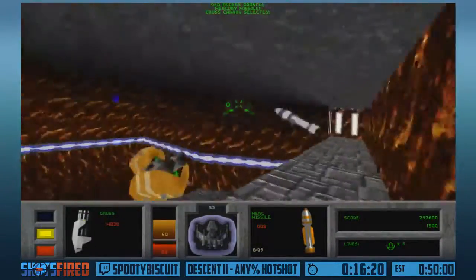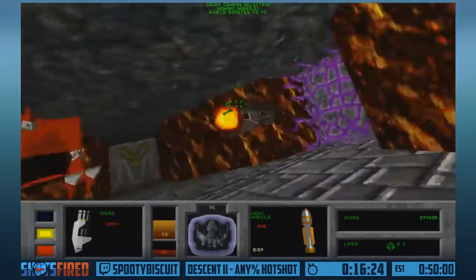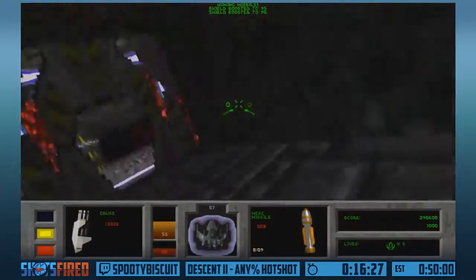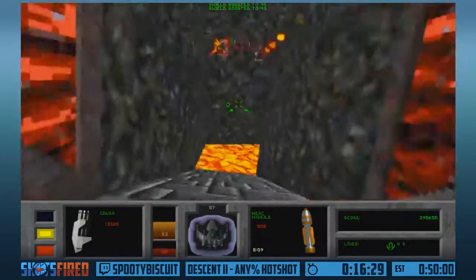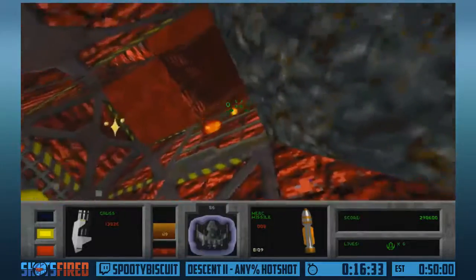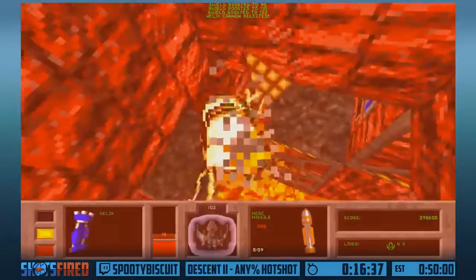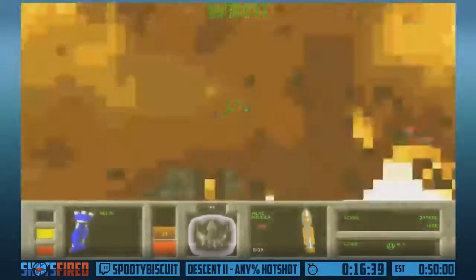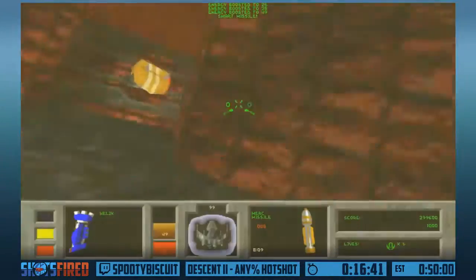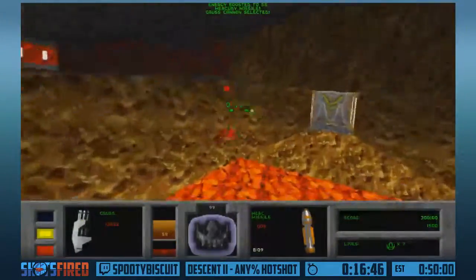Taking the time to kill that Seeker and try to pick up traps from him, because Mercury Missiles are pretty valuable. Mercury Missiles are a new weapon to Descent 2 - they're an extremely fast-moving, highly damaging dumbfire missile. That Bandit drained all my energy. Thankfully, Bandits have a high chance to drop lots of energy - so the fact that I just lost all my energy is no big deal, because he dropped a bunch.